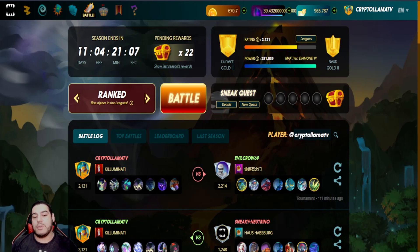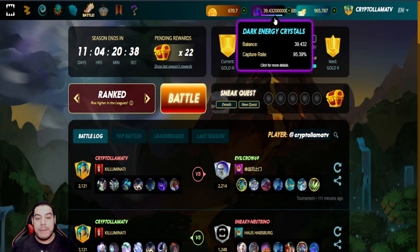So how is DEC distribution determined? Essentially, this is done through a player's energy capture rate, or ECR for short. This is the rate at which rewards diminish every time a ranked battle is played, whether it's a win or a loss. Each battle played will cause your ECR to be reduced by around 1%, which can cause ECR to drop significantly when many battles are fought in quick succession. This will obviously result in reduced DEC earnings per win. One of the main reasons this feature has been implemented was to curb the earnings of bots who could essentially play 24/7 and farm all the reward pools.